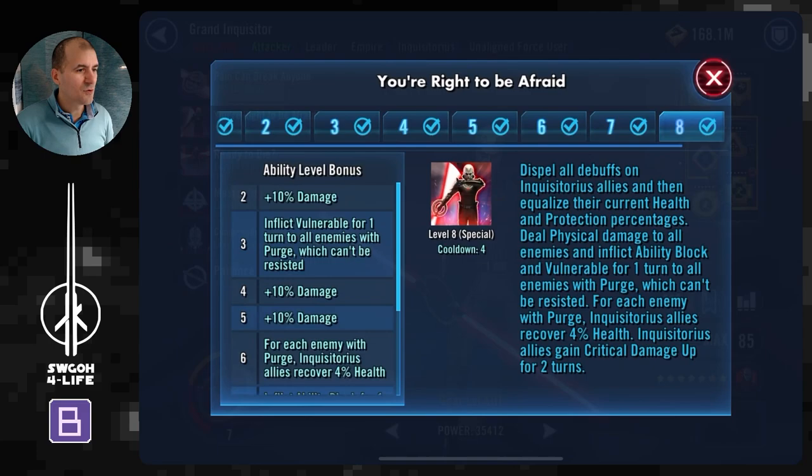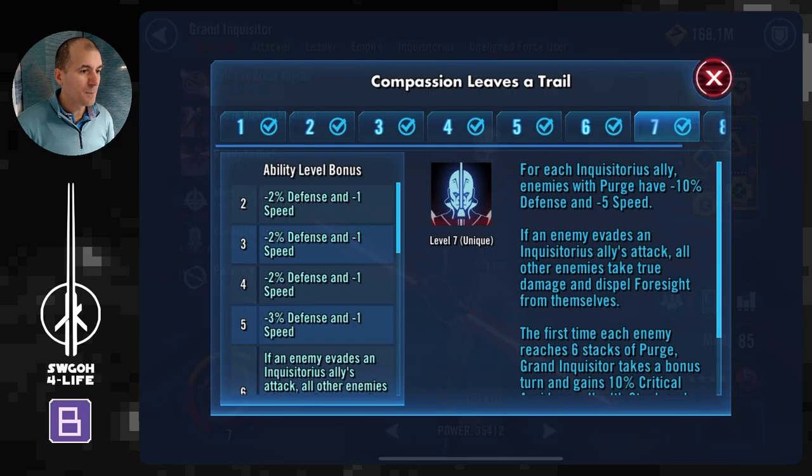Grand Inquisitor is in the leader slot — he has to be. His AoE is probably the most important ability in this event because it dispels all debuffs on Inquisitors, equalizes health and protection, recovers some additional health, and lands ability blocks. The cooldown is 4, but his unique — called Compassion Leaves a Trail — gives him a bonus turn the first time each enemy reaches 6 stacks of purge. That speeds up his AoE usage significantly.